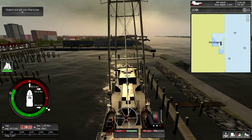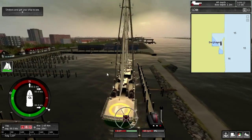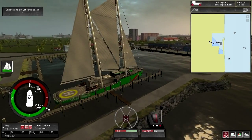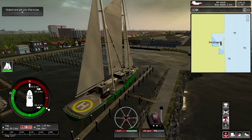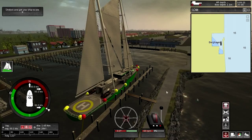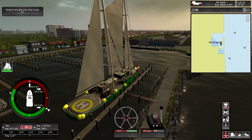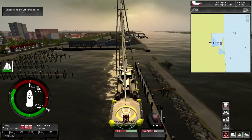How do I undock? I guess I have to click... Where's the zoom button? I have to click this. Or this. Is it this? No, I'm not pushing. Mooring — I have to click these. Aha! We are unmoored.